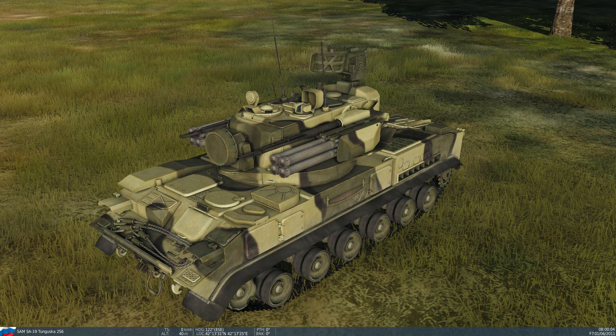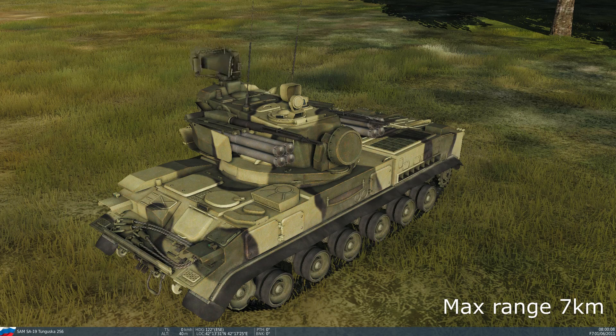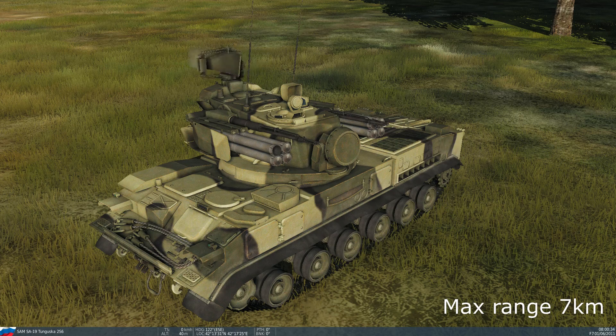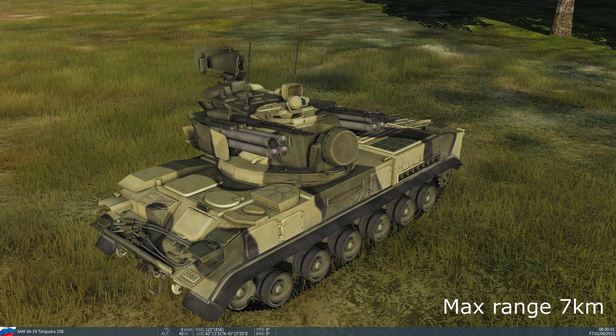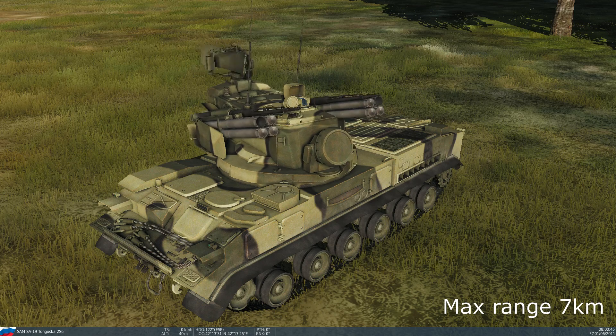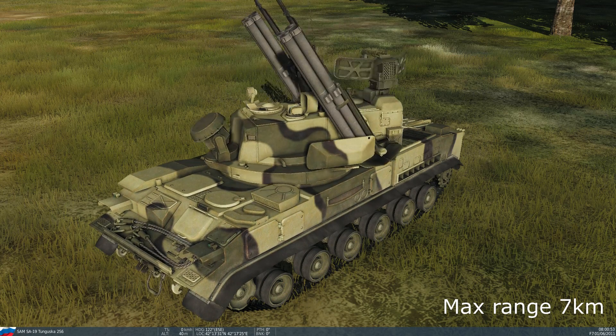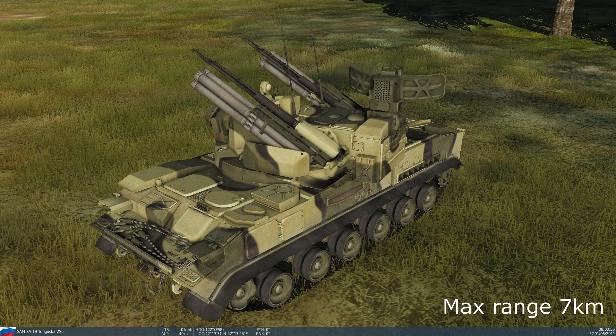Now there is one system that is almost worse than the SA-15 and it is the Tunguska. This thing is pretty rare on most multiplayer servers because it is so powerful. It has four 30mm autocannons and eight really high-speed missiles. It has less range than the Tor, but these missiles are not only smokeless — it doesn't give you a warning because they are basically optically guided, like laser guided. It does not use the radar to guide the missile, so it doesn't give you any warning other than its search radar tone. And like I said, it's smokeless, so even if you got a warning, you would have no idea where it is. It can also shoot down your missiles with both cannons and with its own missiles.